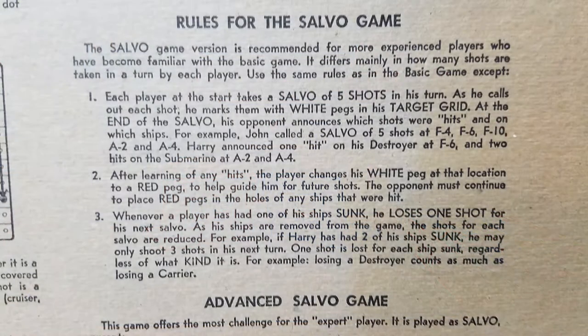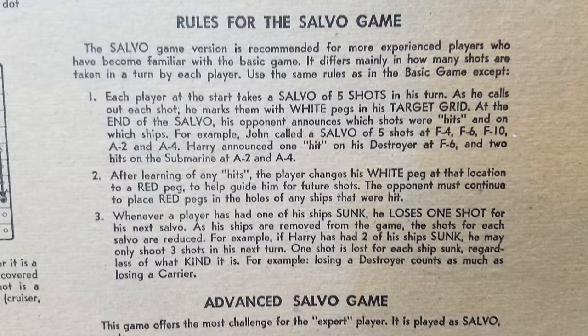I'm sure we've all played a version of this before. But one interesting thing in the box was this idea of Salvo rules, where instead of going one by one, you fire five missiles simultaneously in a row. Then the person has to tell you which ones were misses and which ones were hits. In the board game rules, they specifically mention you have to say which ship it hits and where it hits.